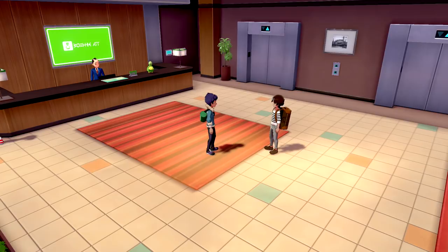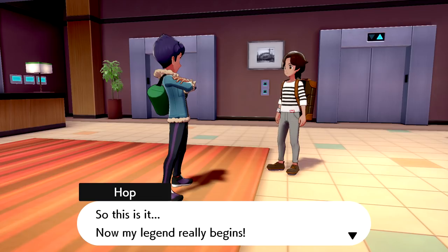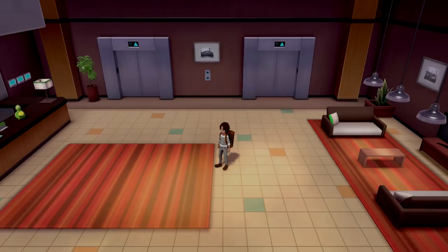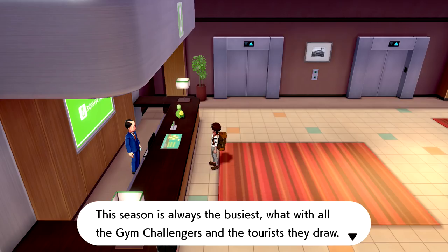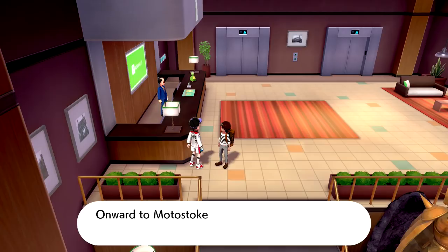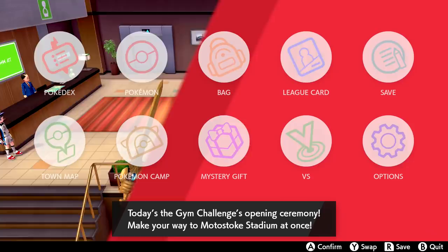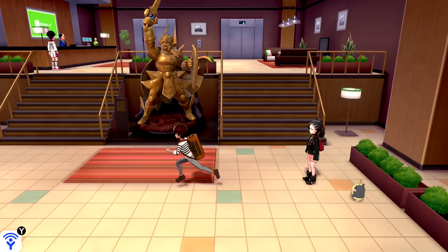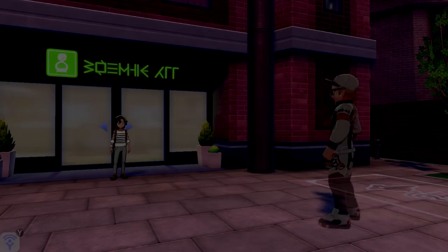The next morning arrives. Hop is already practicing Pokeball throws and declares his legend really begins now. He races us to Motostoke Stadium. All our Pokemon are healed and ready. Marnie is still in the lobby and wishes us luck — while also noting she's going to be the one to win. I wish her good luck back, because I have more manners.